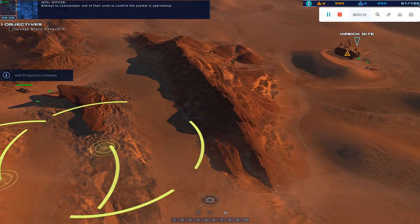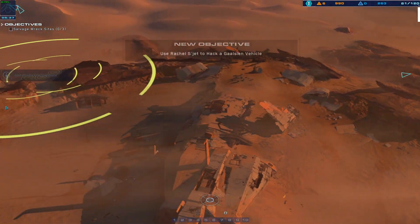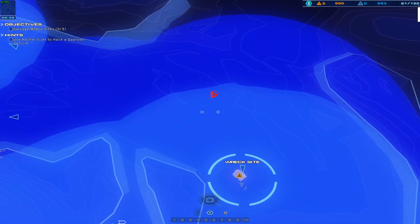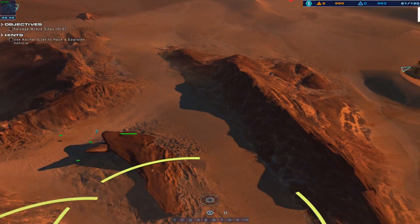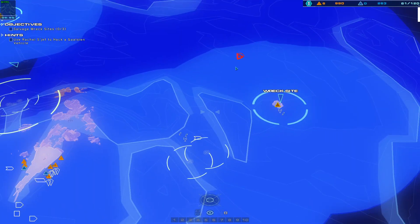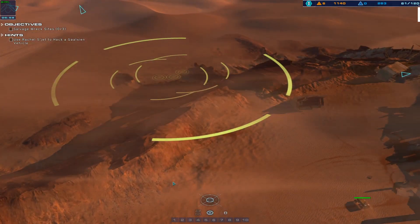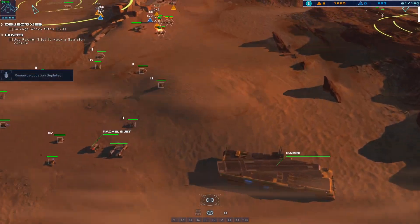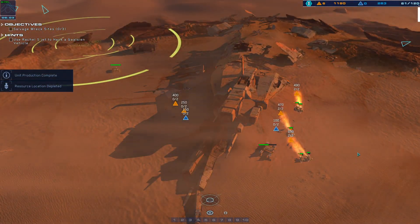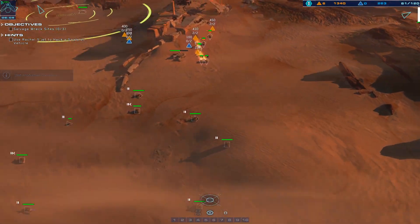Attempt to commandeer one of their units to confirm the system is operational. Hostile light attack vehicle detected. Luckily, I've already got some drones and cannons in place here, so these guys aren't going to make it very far. I've got to hurry up and get this base runner down here so I can get some defenses set up. Then I've got to mine this stuff and move down into the valley below.